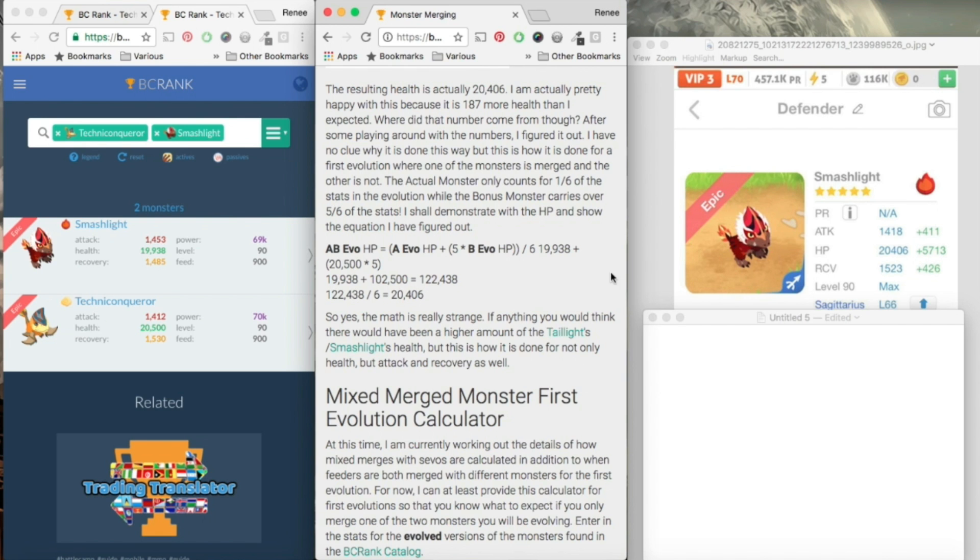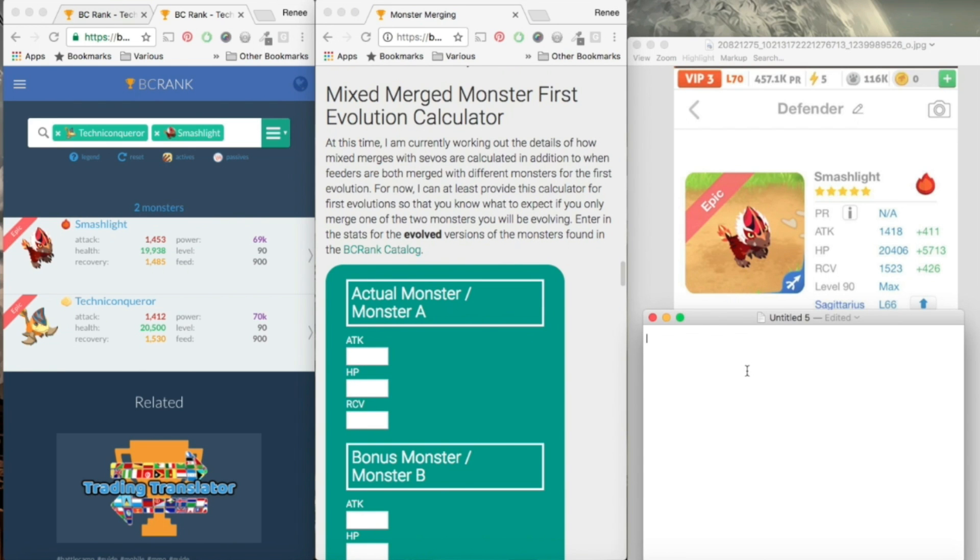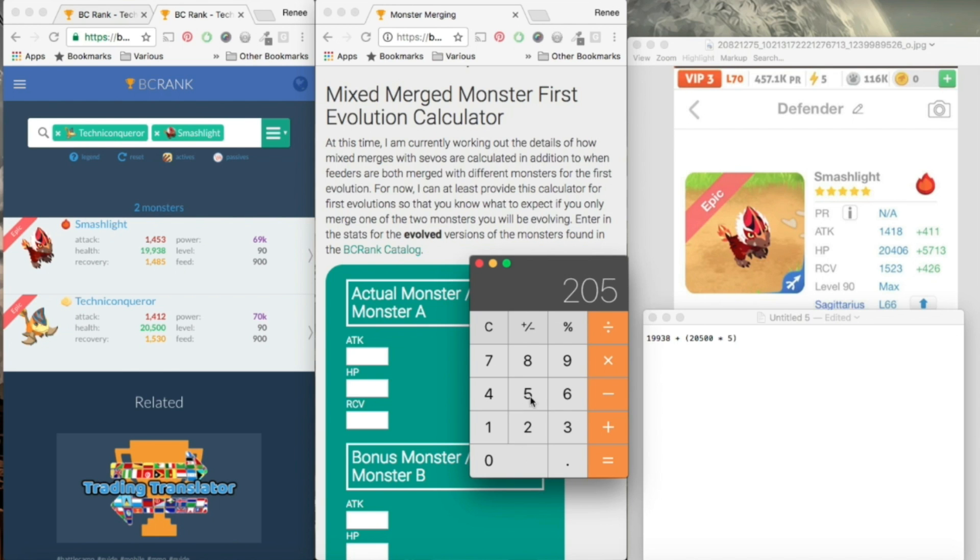I'll just do it by hand to show that. 19,938 is the Smash Light's base health. Then we add it together with the Techniconqueror's 20,500 — except five times that. Let's continue breaking down the math. I'm going to use a calculator because I'm dyslexic and anything can go wrong. Multiply 20,500 by five and we get 102,500. Add it together with the base of the Smash Light — 19,938 — equals 122,438. Divide that number by six, we get 20,406. And if you look at these stats — look at that — 20,406.